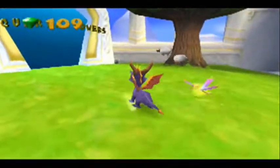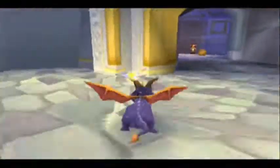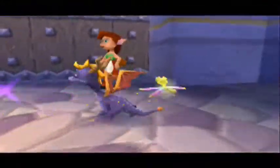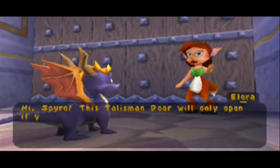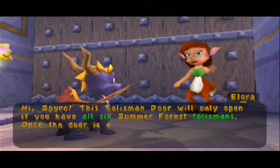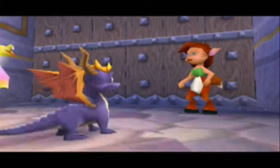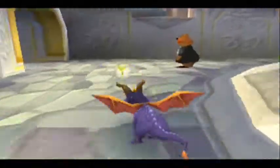Aquaria Tower — that's a pretty good level. I think this is Ripto. Hi Spyro! This talisman door will only open if you have all six Summer Forest talismans. Once the door is open, Ripto and Crush will be waiting in the dungeon. Yeah, we only have four more technical levels that we have to beat, but we will beat every level here.